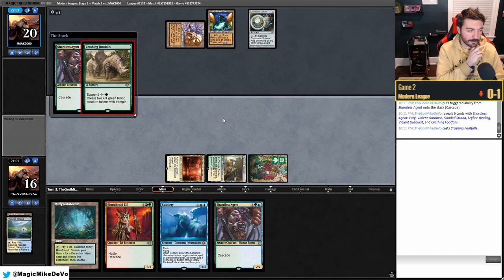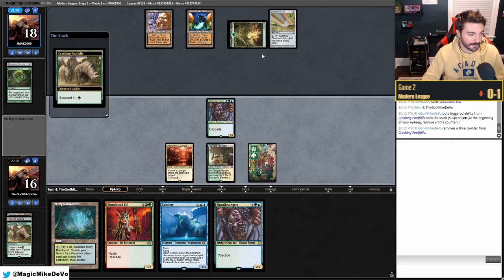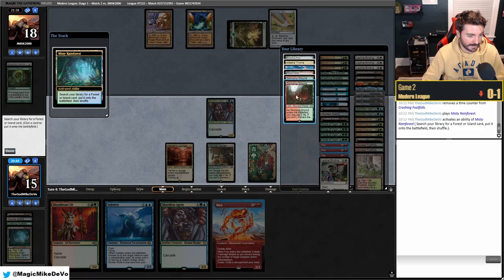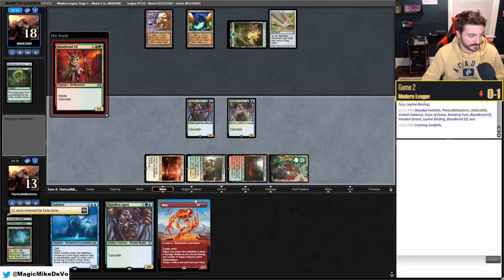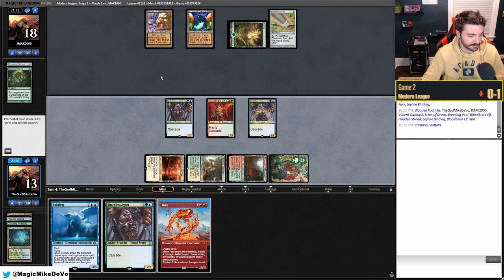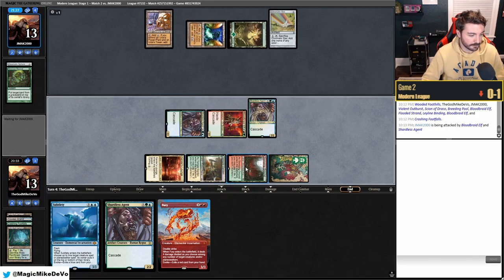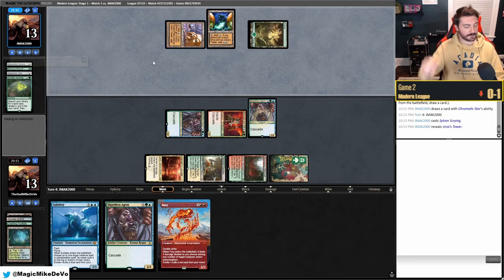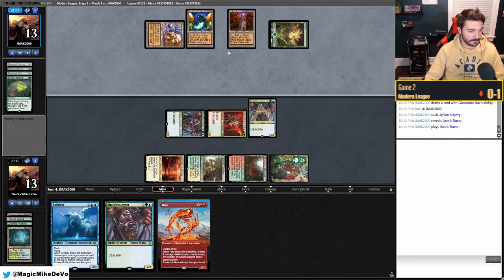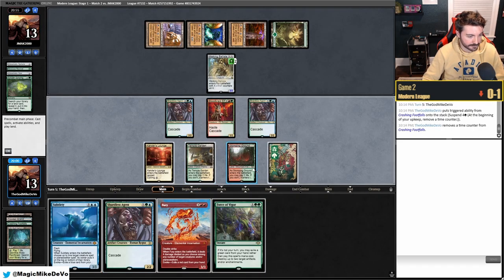They have Warping Wail and Noxious Revival for it. We need to pressure them into using it — we don't mind getting more board presence. We attack for five. Sadly we fetched poorly: we have a double-blue card but didn't get Steam Vents or Breeding Pool. They have five mana and can Karn or Oblivion Stone. They ping our Rhinos.